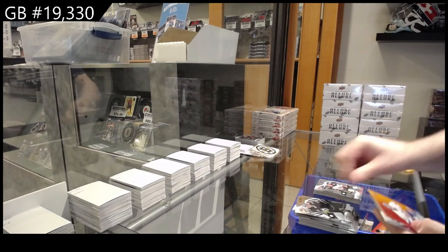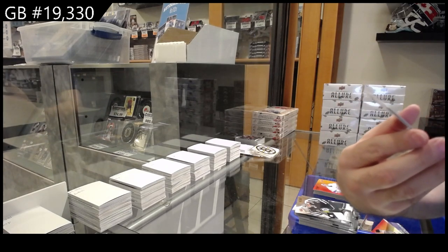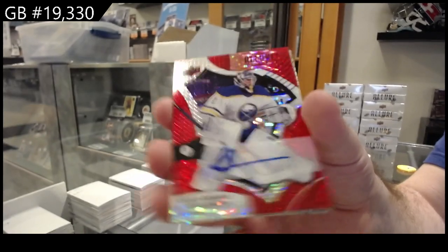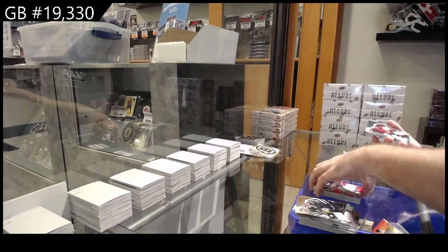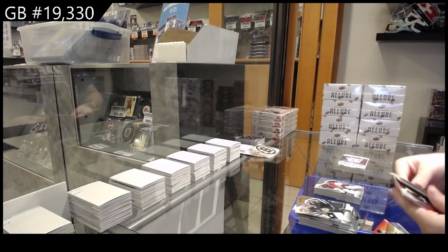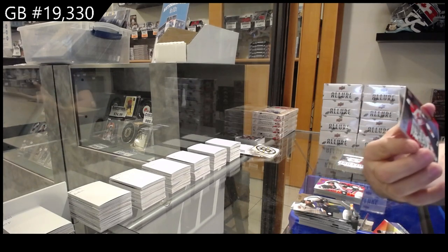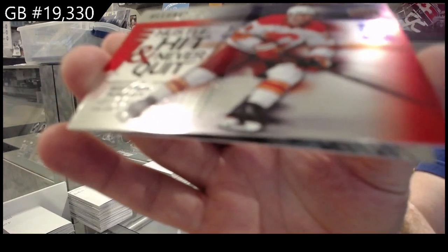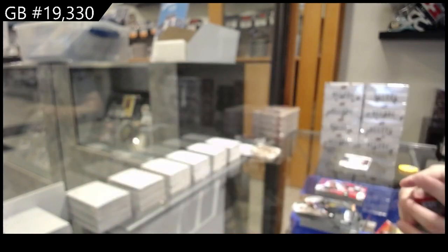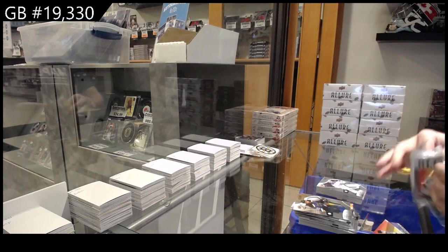We've got a red orange of Sorokan for the Islanders, Pekka Lukanen red rainbow rookie auto for Buffalo, and a rookie for the Coyotes of Prov. Red rainbow Drysdale for the Ducks, hustle hit and never quit Matthew Tkachuk — Calgary Flames hustle hit and never quit — and a rookie of Lukanen for Buffalo.